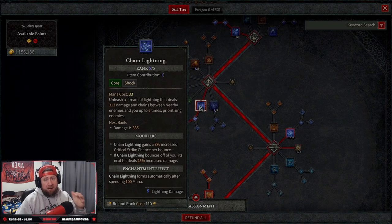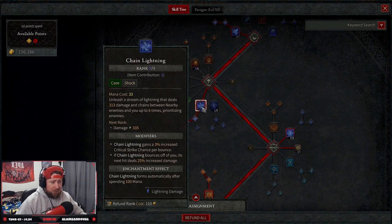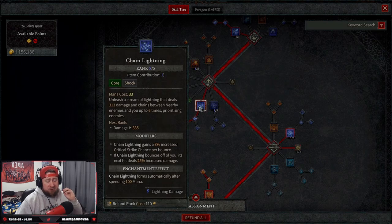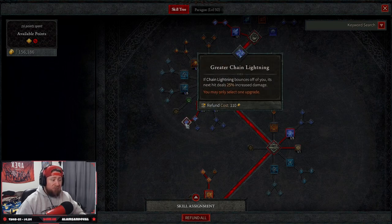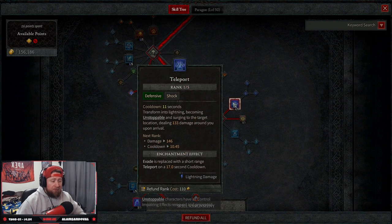Then we take Chain Lightning, which is the main attack skill of this build besides hydras — maxed out at five. Chain Lightning releases a stream that deals damage between enemies and bounces up to six times. It gets a 3% increased critical strike chance per bounce, and then Greater Chain Lightning means when it bounces off us we deal 25% increased damage.